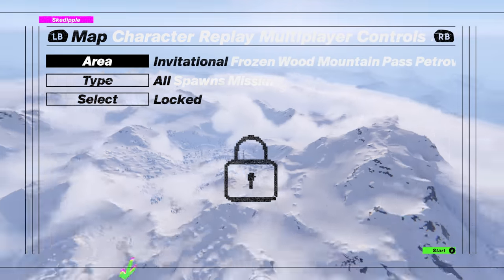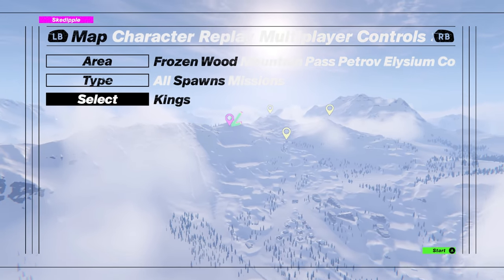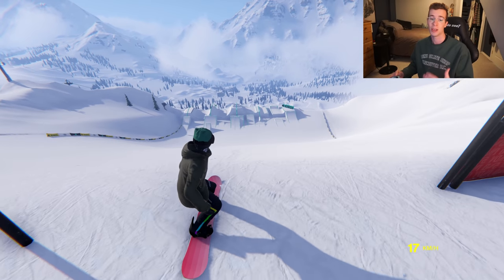I still haven't unlocked all the areas in the game, but if you go to Frozen Wood, hit spawns, and then select Canes, that is the biggest set of jumps and jibs you will find in the game so far.